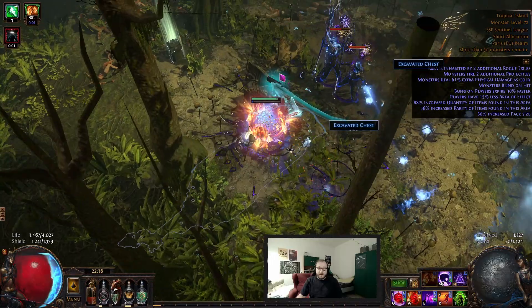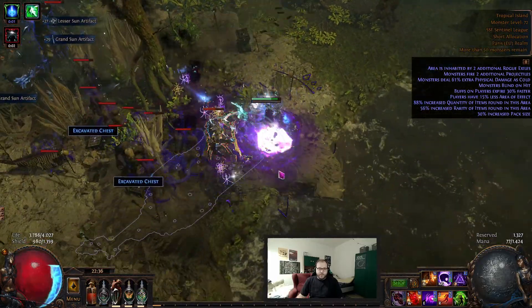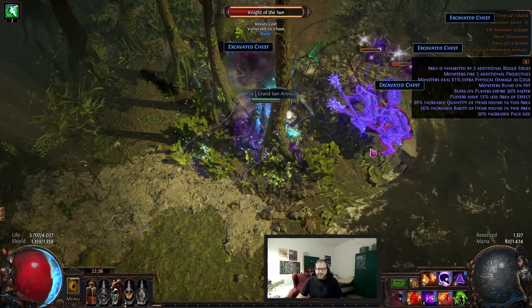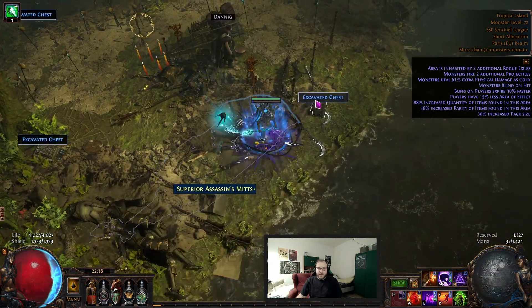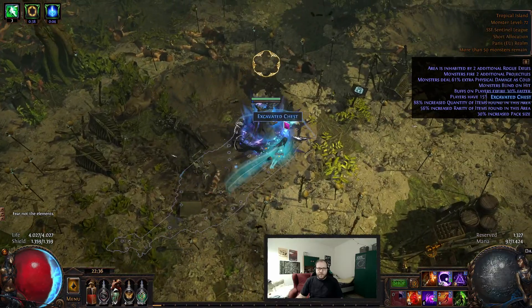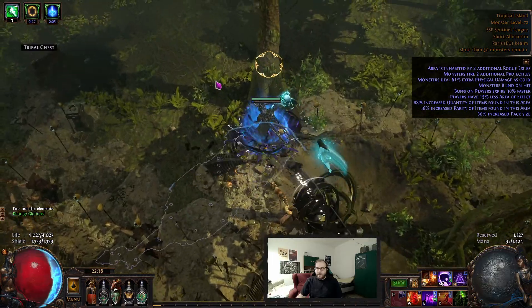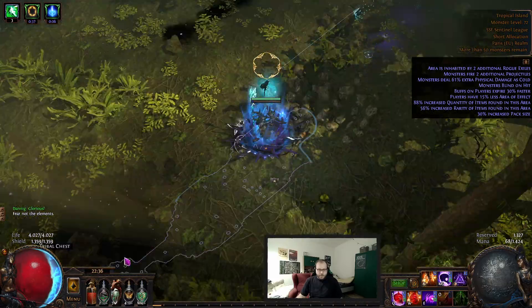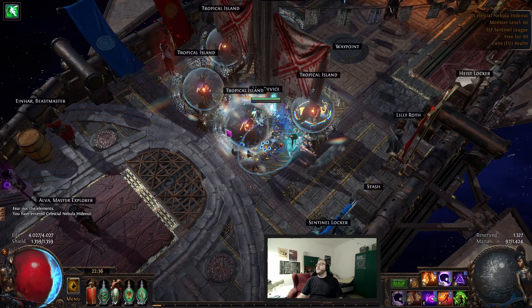So far I've had no luck with my Rog gambles — it was really quick, get away. I did not have any luck with the Rog gambles overall. I bought a little bit of stuff from Tujen, but so far expedition is not really giving that much. It's still pretty much the same — didn't change all that many things.